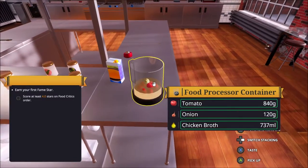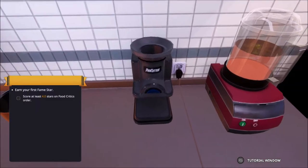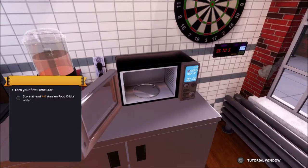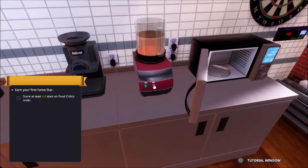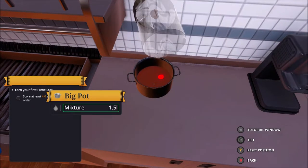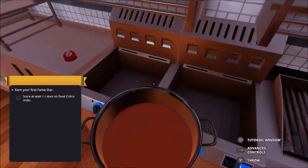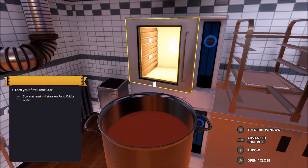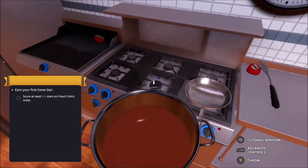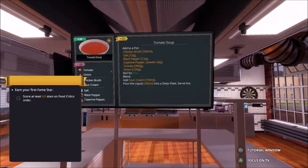Chicken broth done. Come on, spin around. Right, how much chicken broth? We had Restaurant Guy with a horrible tash. Was it six or seven? We're just going to go with 650 because I can't remember. It was seven, so we need a little bit more. Oh don't knock that over Bobby. Come on, we can do this. That's got to take - over seven, seven three seven, that's as close as I'm going to get. Let's put you down over there. Let's go and food process you. Big pot. Right, we can't put it in the microwave because it won't let us put the bowl in.